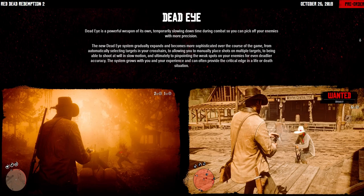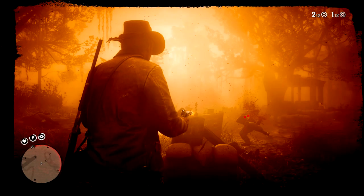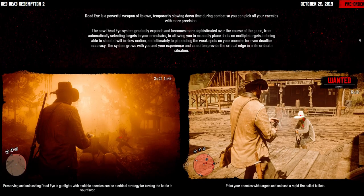Next we move to Deadeye. Deadeye is a powerful weapon of its own, temporarily slowing down time during combat so you can pick off enemies with more precision. The new Deadeye system gradually expands and becomes more sophisticated over the course of the game — I believe there are five levels in total. From automatically selecting targets in your crosshairs, to manually placing shots on multiple targets, to shooting at will in slow motion, to ultimately pinpointing weak spots on enemies for even deadlier accuracy. The system grows with your experience and can provide the critical edge in life-or-death situations. Looking at the HUD, the symbols beside the minimap are Arthur Morgan's health (the heart), stamina (the lightning bolt), and Deadeye (the eye icon with an X). Preserving and unleashing Deadeye in gunfights with multiple enemies can be a critical strategy for turning the battle in your favor.